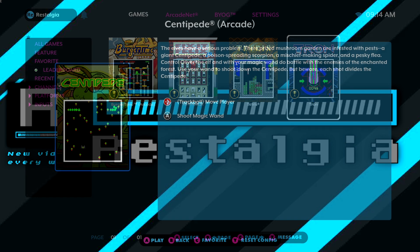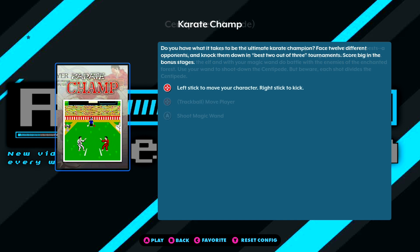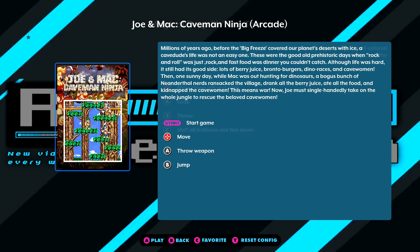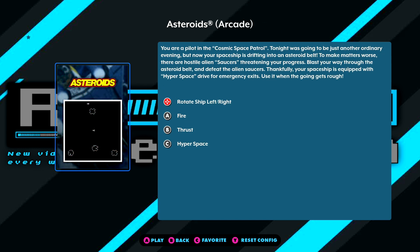But joining the lineup, we now are going to have Centipede, which is really exciting, Karate Champ, Joe and Mac Caveman Ninja, Magic Drop 3, and Asteroids. This is going to open it up — a lot of these games are fairly competitive and I can see this being really popular with the community.